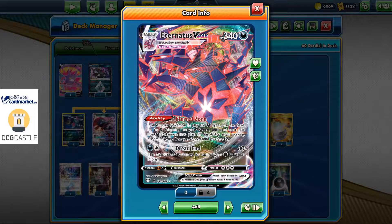Eternatus VMAX has 340 HP with the powerful ability Eternal Zone, which says that if all of your Pokemon in play are Darkness type, you can have up to eight Pokemon on your bench — and you can't put non-Darkness Pokemon into play. If this ability stops working, discard Pokemon from your bench until you have five. Dread End hits for 30 times the amount of Darkness Pokemon you have in play.